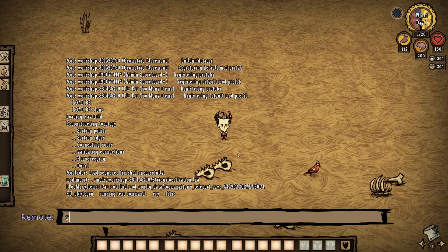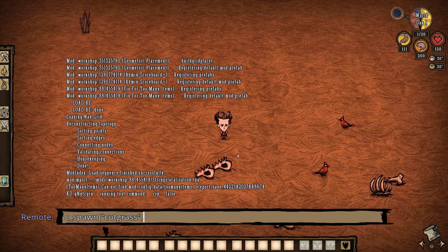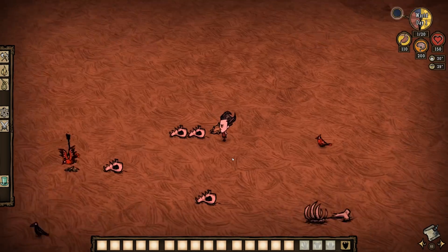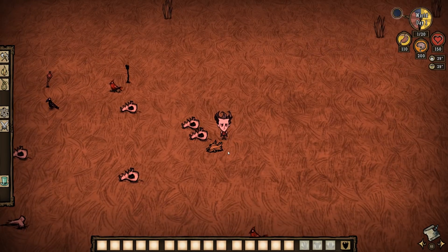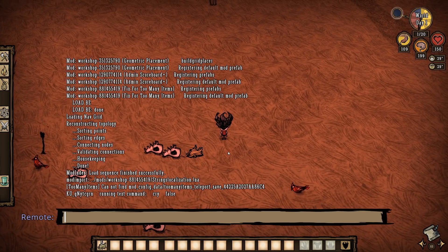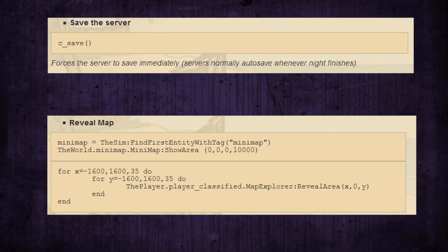The command line can be a bit daunting for first-time users. You open it by hitting the tilde key on your keyboard, but now with the inclusion of IntelliSense in Don't Starve Together, there's never been a better time to use it to control your world. Available console commands range from the fairly simple, like saving a game, to unreasonably complicated, like revealing the entire map.